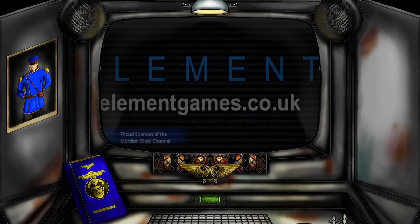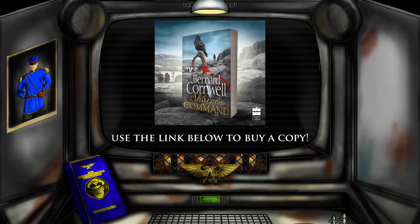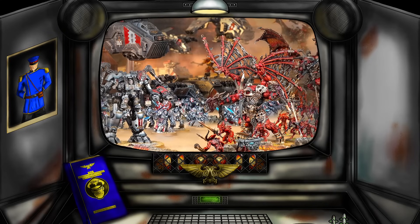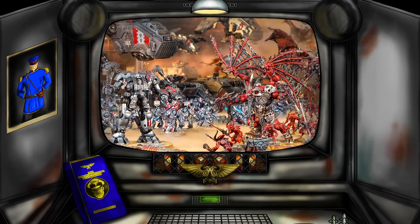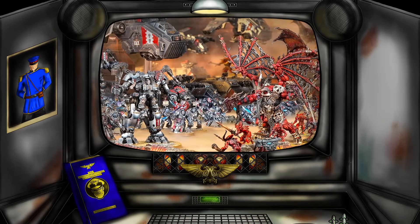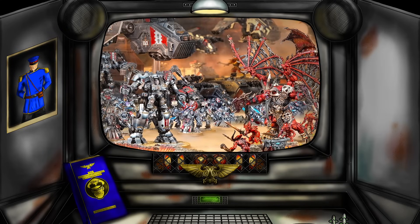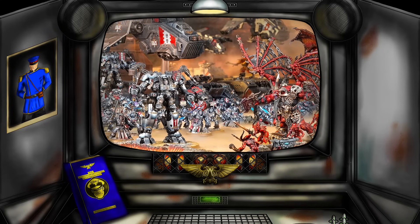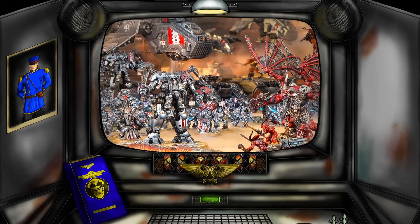Hello again my little conscripts and welcome to another Mordian Glory Warhammer 40k video. In today's episode we shall be casting our ever critical eye over another datasheet, delving into the murky world of allies with the Agents of the Imperium. The unit we will be looking at today is the Grey Knight Terminator squad, and I know there are a lot of guard players very interested in this unit. Let's step into the teleportarium and deep strike right into this episode.